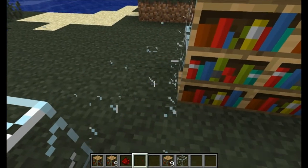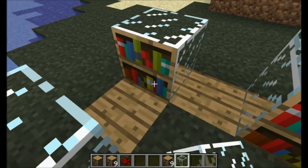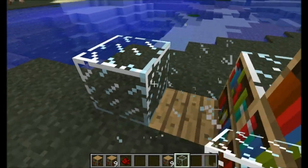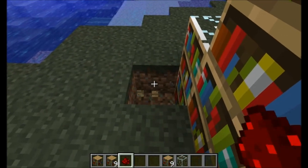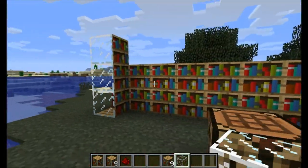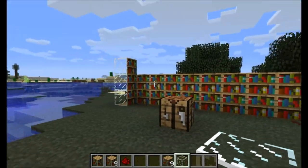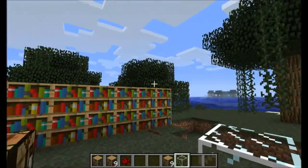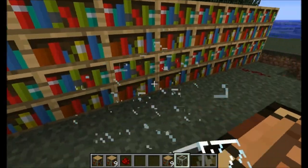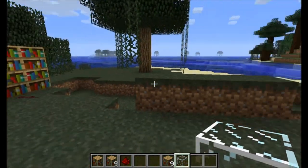So you can make a room out of this, obviously, which is really nice. Put these in the corners, build all the way around — you can see through from inside but not from outside. So you could make completely hidden things in the wall with that, and the lever there can be used as part of a completely hidden base, technically.